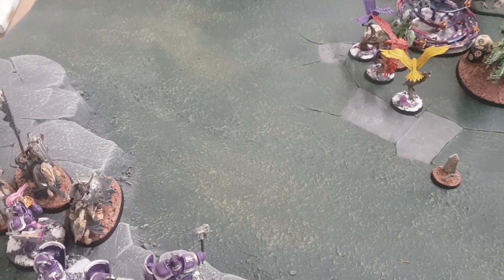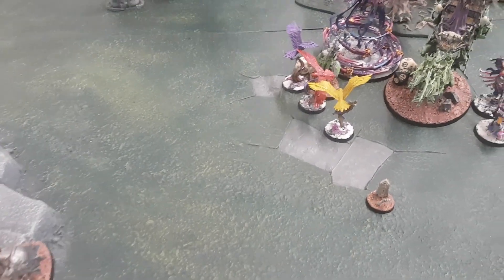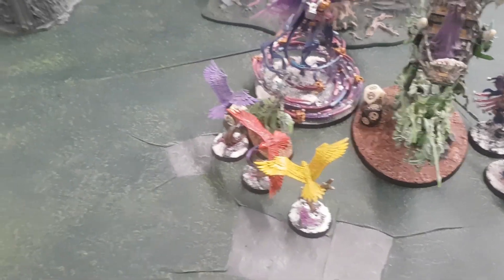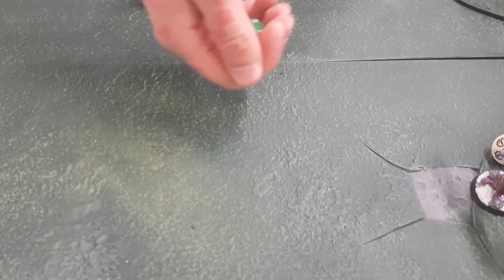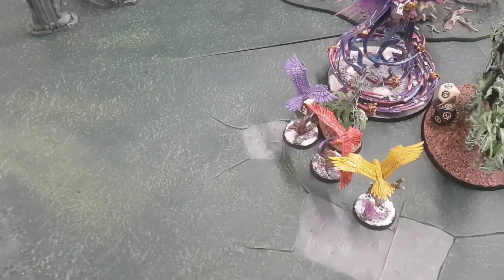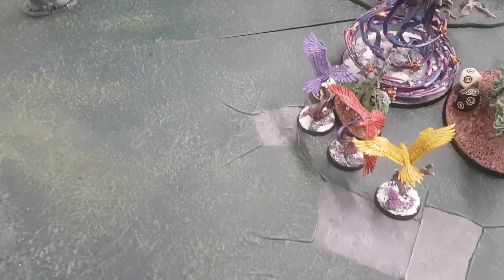Luke attacks with the last Hex Wraith champion — three attacks, fours and threes, minus one rend. They all hit — two wounds go through: one damage each, kills one bird. Lucy comes back with the horse — one hit, no wound. Then Lucy's Aether Wings — six attacks, fours and fives: one hit, no wound. The Hex Wraiths horses get their attacks — fours and fives, one wound, Lucy passes.